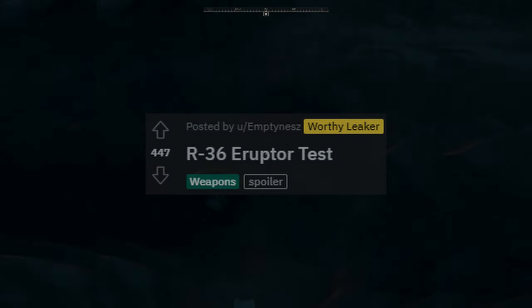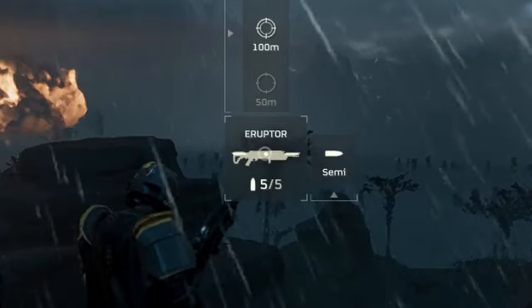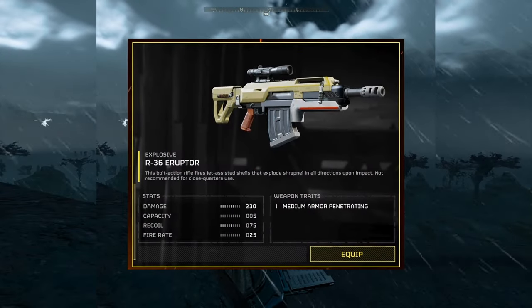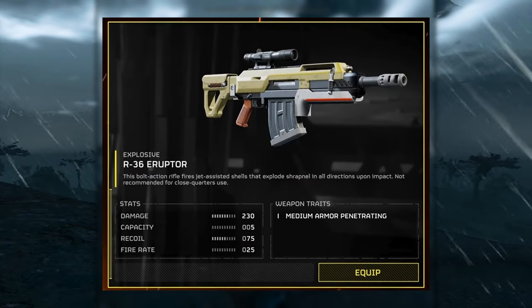I came across this brand new leaked explosive bolt-action sniper rifle. You've probably heard of it before, as we've seen this weapon leaked without its gameplay. This is the R36 Eruptor, which is a bolt-action rifle firing jet-assisted shells that explode shrapnel in all directions upon impact.